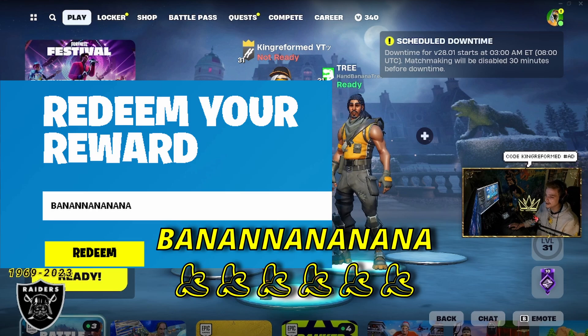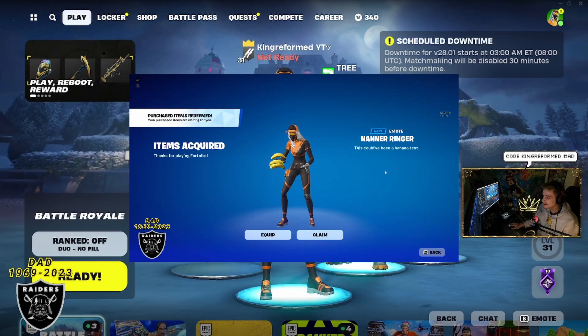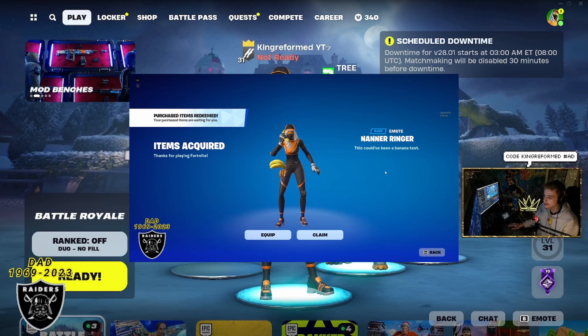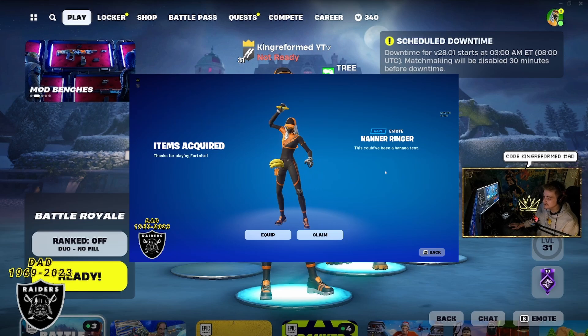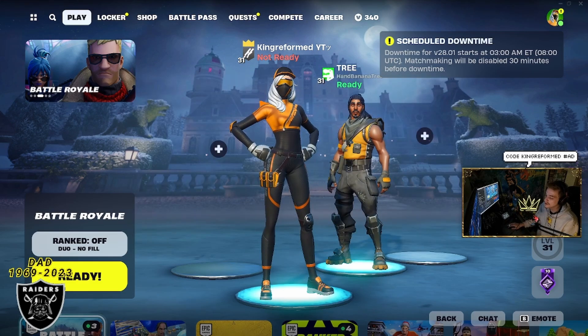The spelling is gonna be B-A-N-A-N-N-A-N-A-N-A-N-A. Once you have that done, you can click redeem, and that should go ahead and unlock a free emote for you — the Nanner Ringer emote. Go ahead and press activate as soon as you see that, and if you're logged into the right account, you're gonna get that gift right away when you log in the next time.